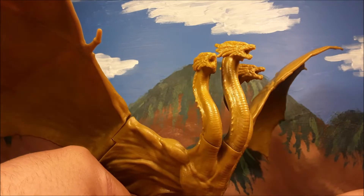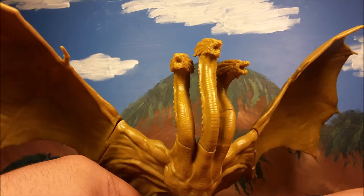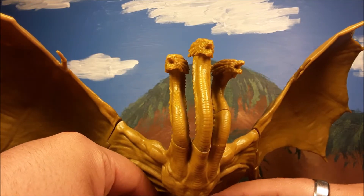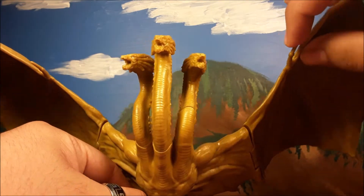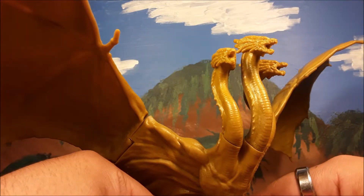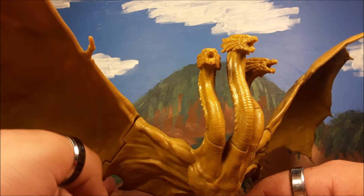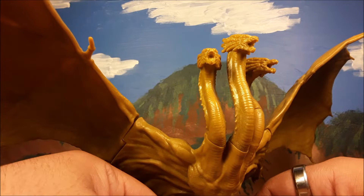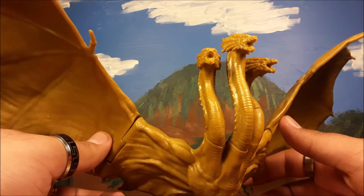So here is King Ghidorah in all his glory in plastic form for the new movie. As you can tell, his face and wings are not accurate. Here's a fun fact: I don't know if it was Legendary, Toho, Mike Dougherty, or somebody, but they didn't like some aspects of the design, so they took off these little fingers and they took off the mane. Personally, I think that's really cool — like having a conceptual art figure.